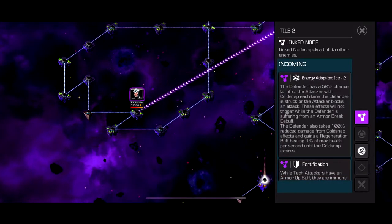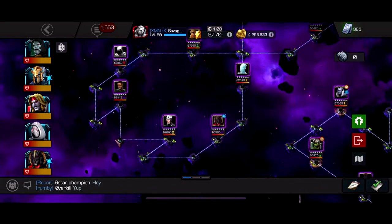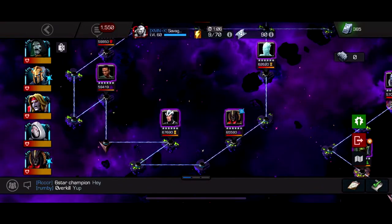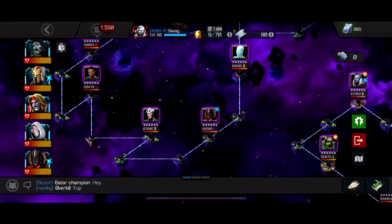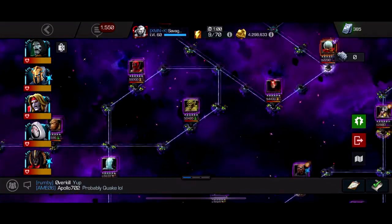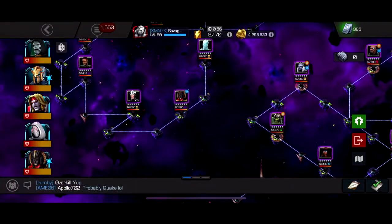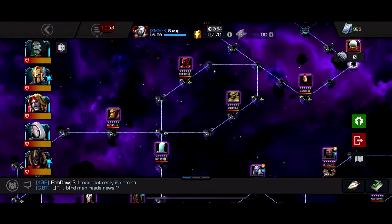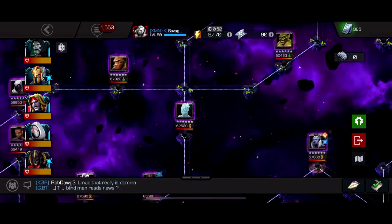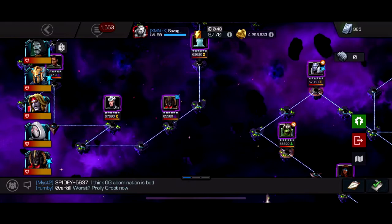Ghost pretty much bullies this path because all these fights are debuff fights — cold snap plus extra debuffs — so ghost just destroys them. Colossus is another really good option; he just eats these buffs and can do the whole path except for Abomination.